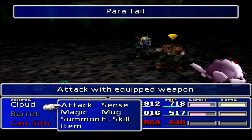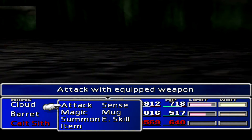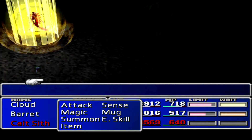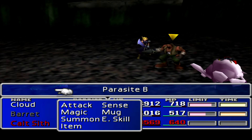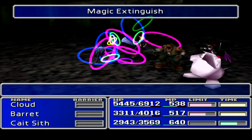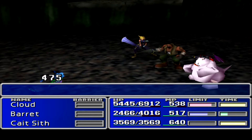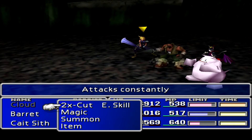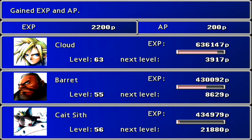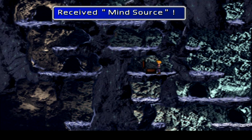That was as good a time as any. A lot of Cait Sith there. It also has a full revive — not just a partial revive like Phoenix Down does. It's basically a full heal slash Phoenix Down slash attack. Steel leveled up — Steel is maxed. Cait Sith leveled up. Another Mind Source.